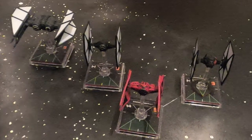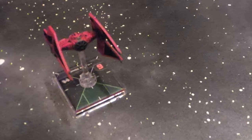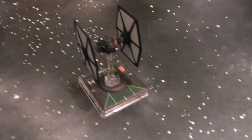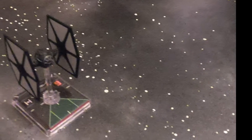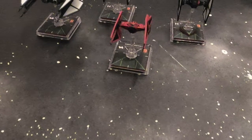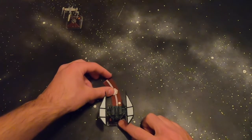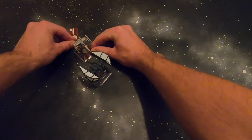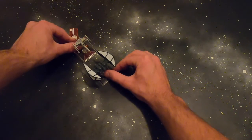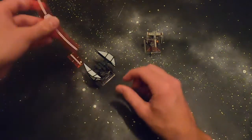Against ace lists like Soontir Fel, Ciena Ree, and Darth Vader — 3 sixth-initiative aces who likely have the initiative bid — you have 4 ships against 3, and all 4 of your ships are super strong. Get range 1 with everything or range 2-3 with Breach using Proton Torpedoes, and just blast that ace off the table with superior firepower. If Midnight survives to the final round, she gives the target lock so the opponent can't modify dice, Breach launches Torpedoes, and Quickdraw shoots twice.